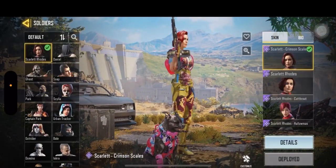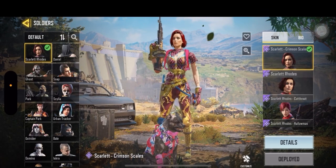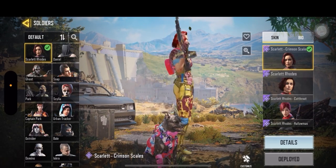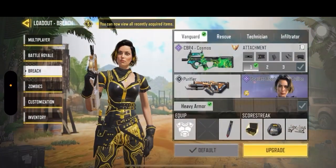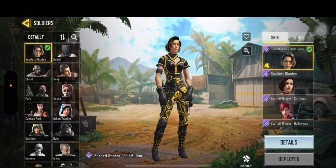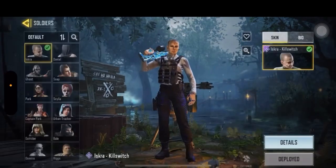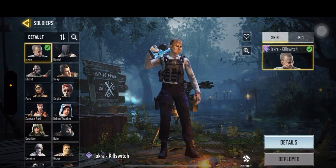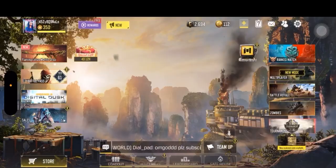I also kept this Scarlet — she has a cute little bag and is equipped with my little dog canine unit. And for Breach, we have Golden Scarlet Golden Bullion. For zombies, I thought this was the right choice because it suits the style of zombies. That's it, guys!